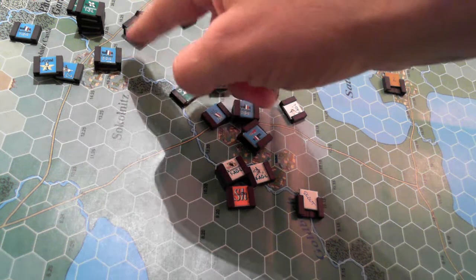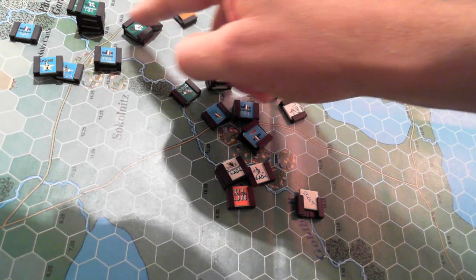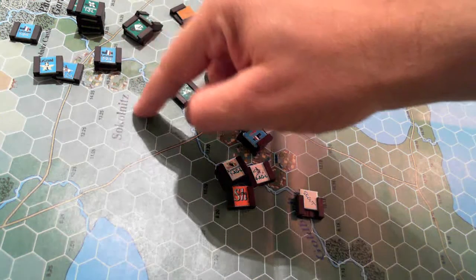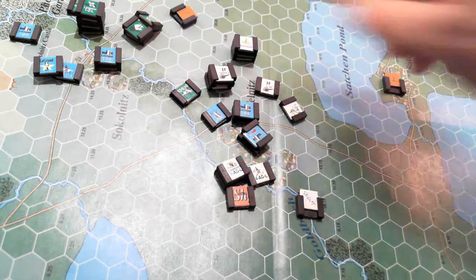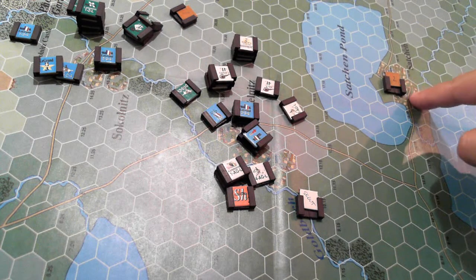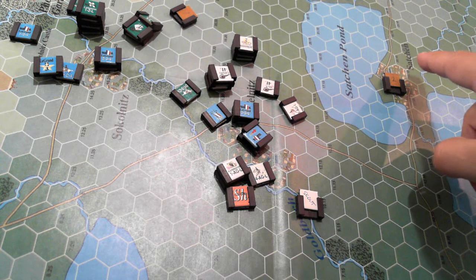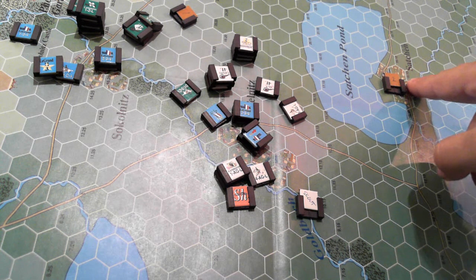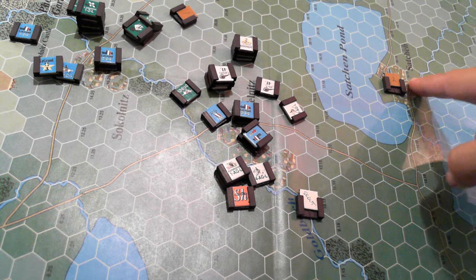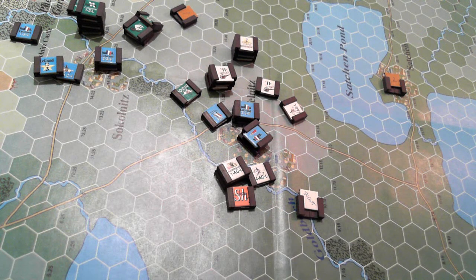Over on this side of the board, we've had Langer and his forces move towards Sokolnitz, and Sachin over to the left here continues his advance — he's going to press on across to the pheasant garden. All the voting that took place told us to continue on with his current plan. That's the full extent of the movement on that wing.